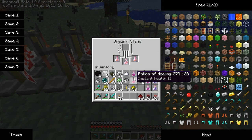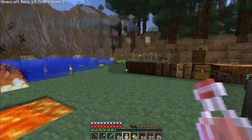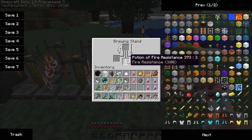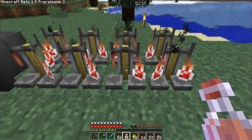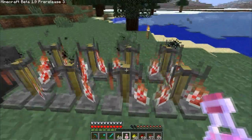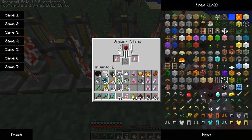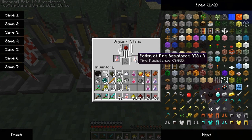Okay, potion of fire resistance — right now it's at the three-minute mark. Can't add glowstone, so if it has a time on it you can't make the potency better. I'd have to use redstone. I turned around for a second — oh, that's in the back. I apparently had some fire resistance potions already gone.